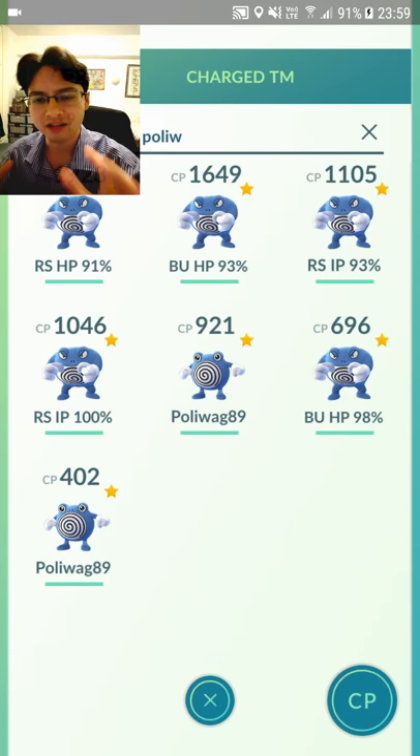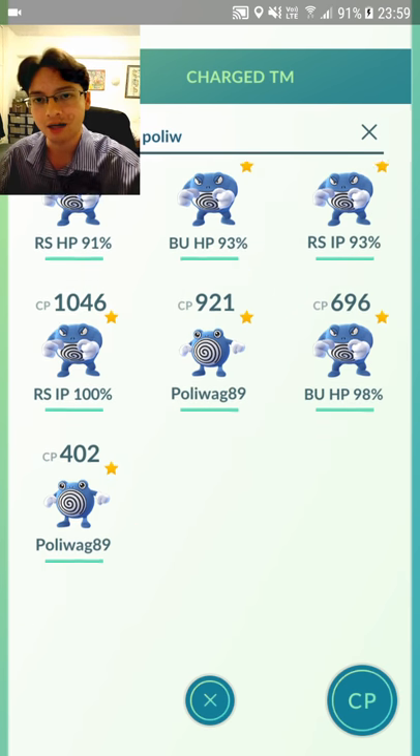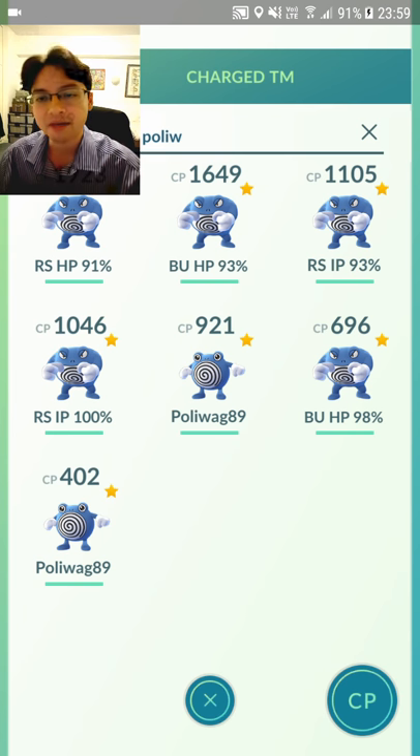I'm going to try and get Dynamic Punch on this. I actually have much better IV Poliwraths — 98% IV. Bubble Hydro Pump, Rock Smash Ice Punch, 100% IV, 93% IV. But this 91% IV is really, really high CP. I had basically 4 million Stardust and I thought I could power up most of my stuff — I can barely power up 10% of the Pokemon that I want to power up. It's just crazy how Stardust is such a valuable resource.